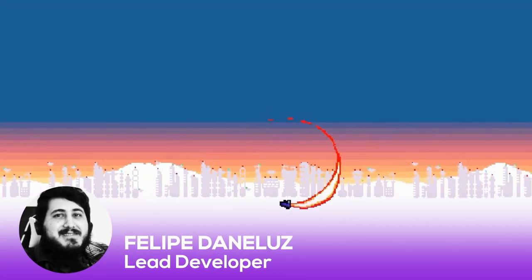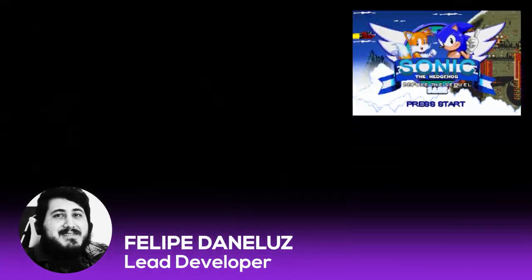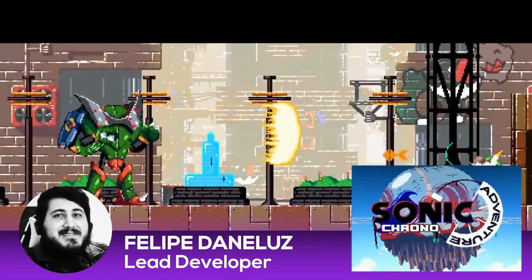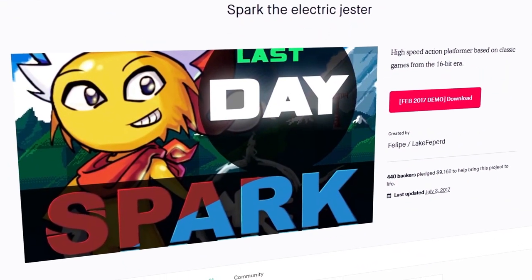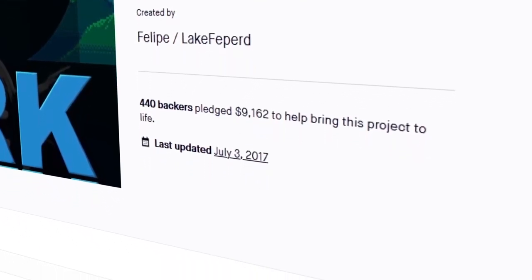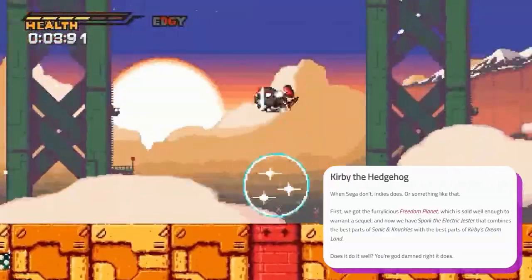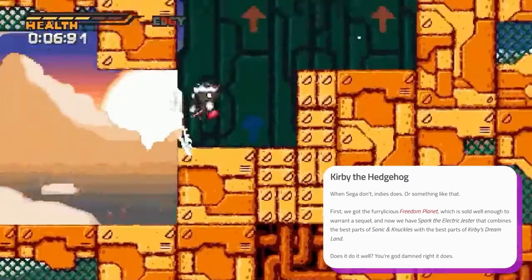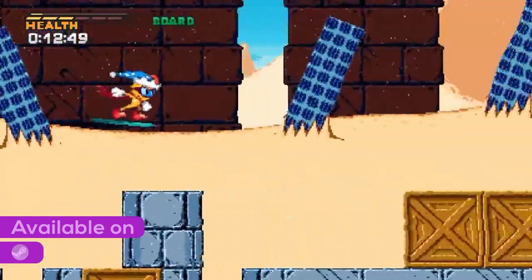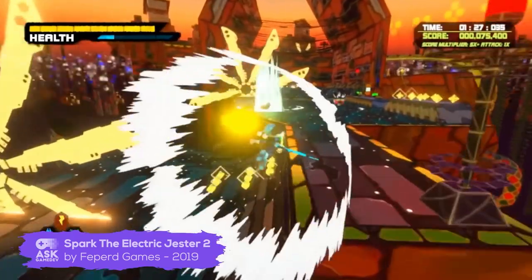The title was primarily developed by Felipe Daniluz, who is also the person behind Sonic fan games including Sonic Before the Sequel, Sonic After the Sequel, and Sonic Chrono Adventure. In 2015, Felipe launched a Kickstarter for the title, which surpassed its goal, earning almost $10,000 from 440 backers. When the title was released, Destructoid said it combines the best parts of Sonic and Knuckles with the best parts of Kirby's Dream Land. Spark the Electric Jester is available on Steam. Spark the Electric Jester 2, a 3D sequel, also launched in 2019.